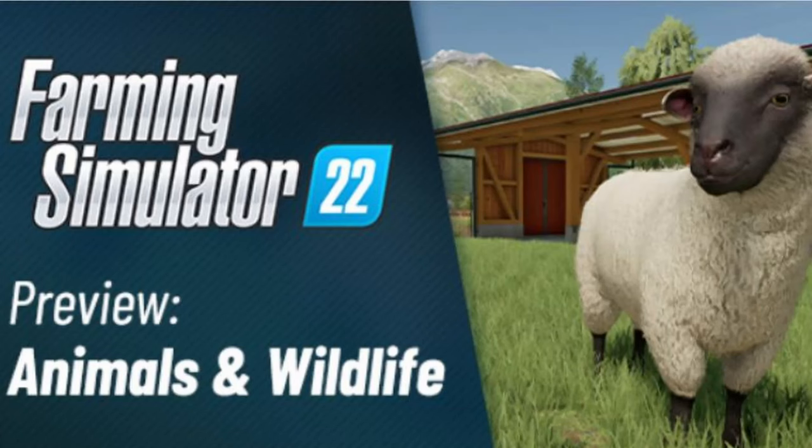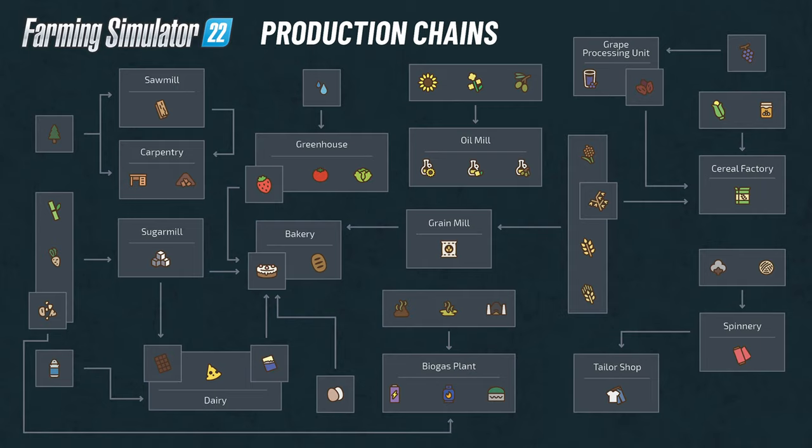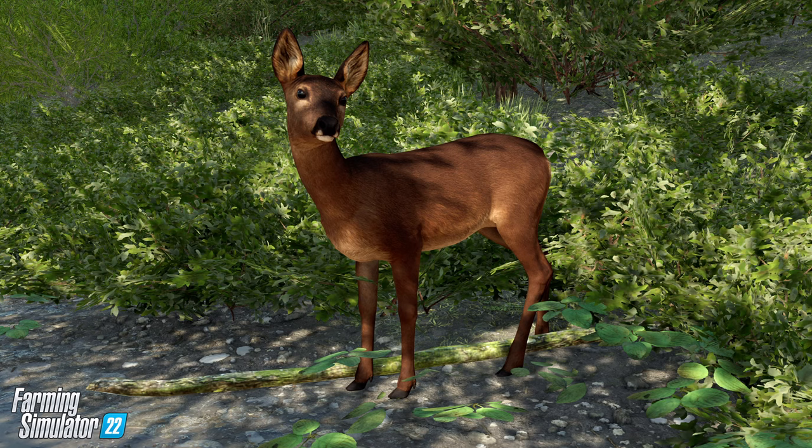There's a heck of a lot here, so where do we start? Let's start with what we knew before this latest blog post. We knew animals were returning to Farming Simulator 22, we saw pictures of a few of them, and we knew there would be some returning. We also knew that the animals were going to be involved in all-new production chain elements, and lastly, wildlife were going to be a part of FS22 - or at least we saw them in some of the trailers. However, it was also noted during some conferences that wildlife may not potentially be in the final version of the game, as it was still being developed.